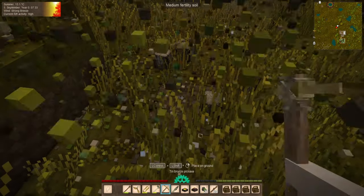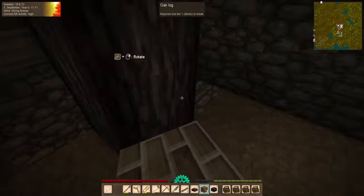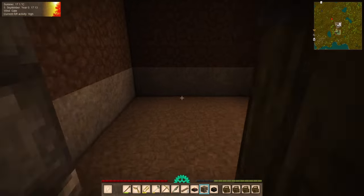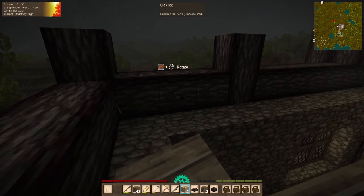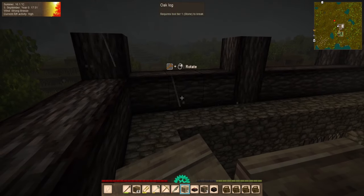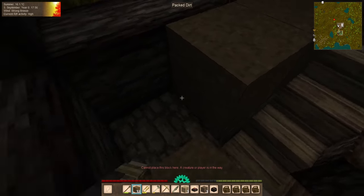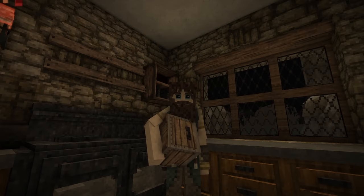Even after cutting down every last oak in the area, it still wasn't enough. So while waiting for some of the earlier planted oak trees to finish growing, I returned to the basement for a short while before it was right back to lumberjacksville. This logging session netted enough wood to at least finish up to the base of our upper floor. And for safety, I filled in the floor with packed dirt for now. And that brings us to today.